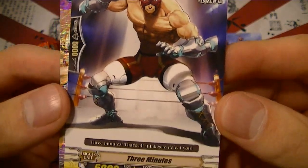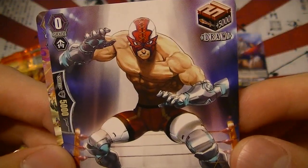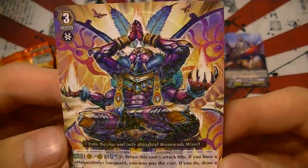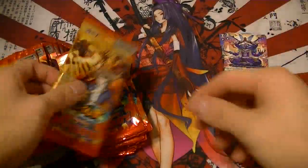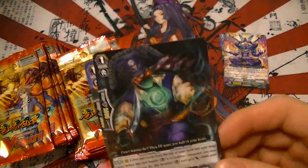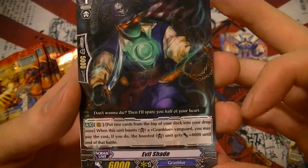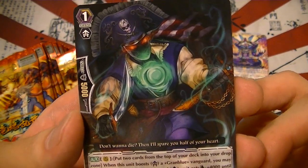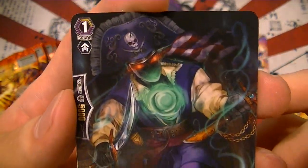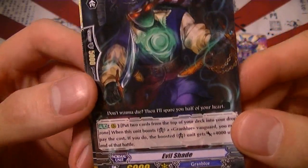New draw trigger for Nova Grapplers — Three Minutes — and the flavor text says 'Three minutes, that's all it takes to defeat you.' There's also a new Mega Colony grade three, Master Fraud. Grand Blue is a clan that becomes fully playable with triggers in this set — they're like underwater pirates or undead pirates. Their whole mechanic is drop zone play, so cards that get discarded you can play again from the graveyard. This is Evil Shade, a Grand Blue vanguard booster.